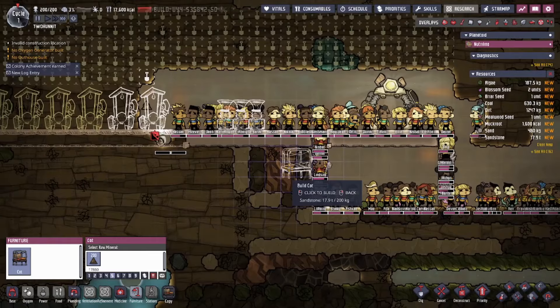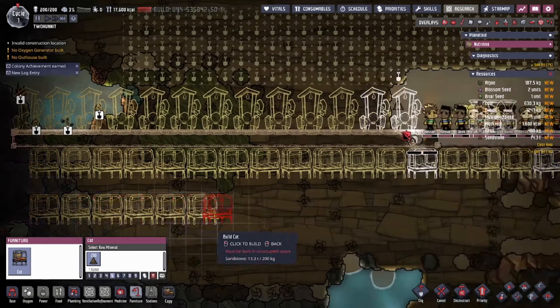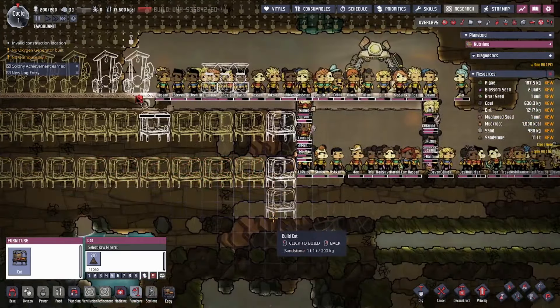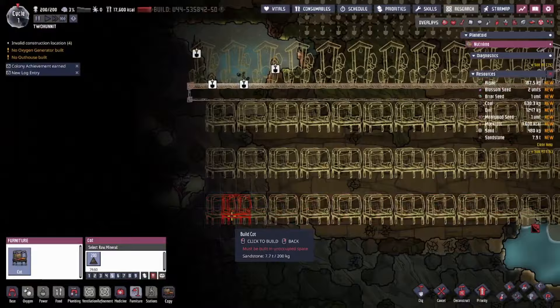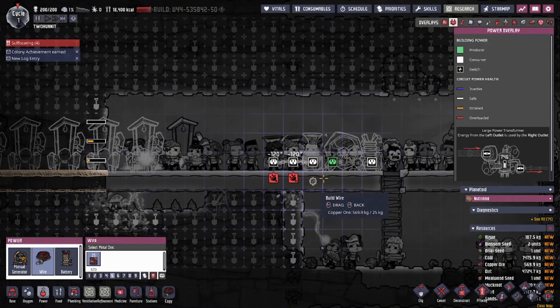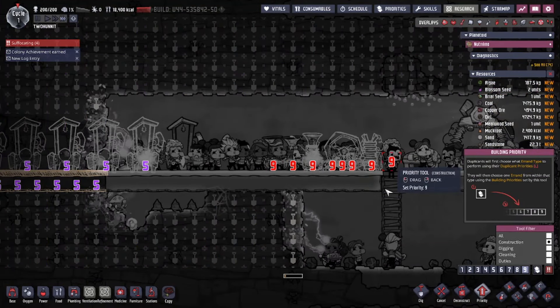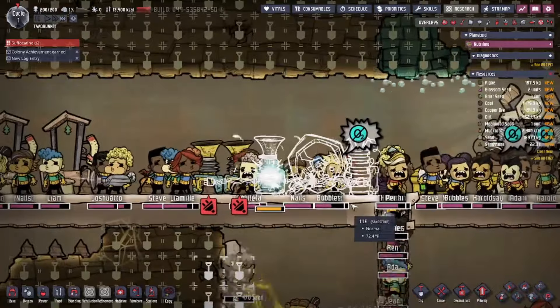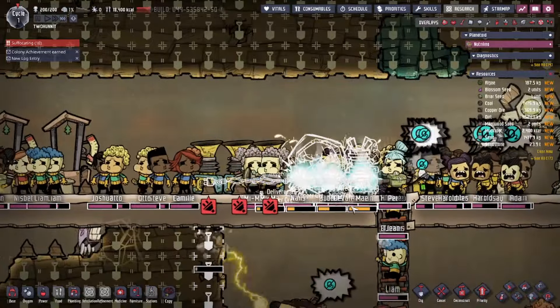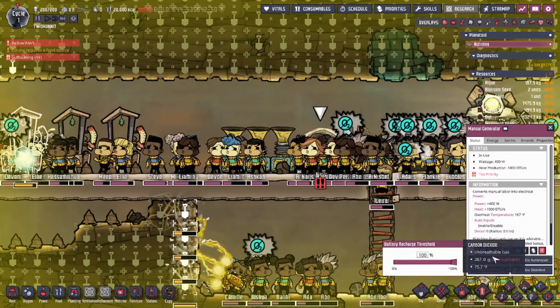Now here you can see I'm hastily putting down a bunch of beds and bathrooms so they don't piss and shit themselves everywhere and cause a shit tsunami. Because I cannot imagine 200 duplicants all pissing themselves at the same time. Here's where I make our first bit of technology using a battery, a manual generator, and a couple of these oxygen diffuser thingies. When you dump algae in here, this makes oxygen. I'm setting the priority for these things onto nine, because I don't want all of them to ignore this — it's incredibly important since about 50 of them are about to suffocate right now.